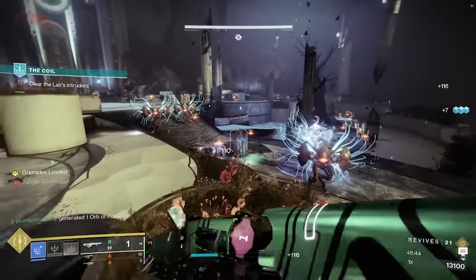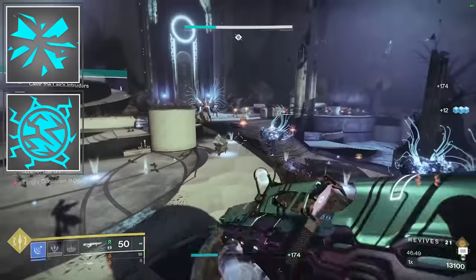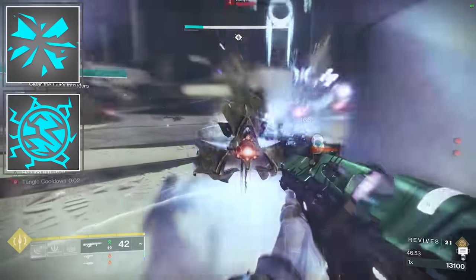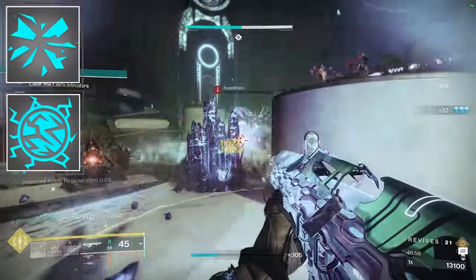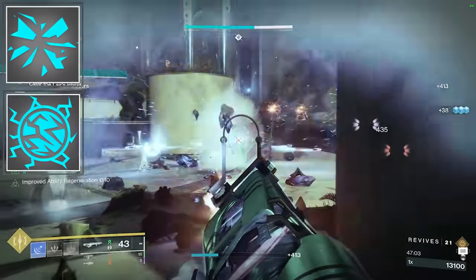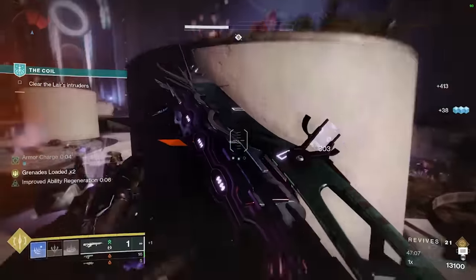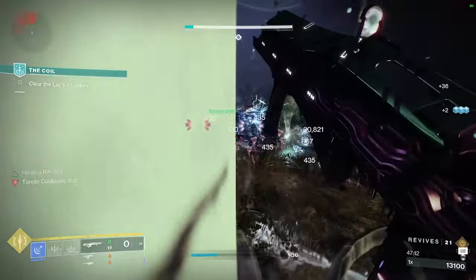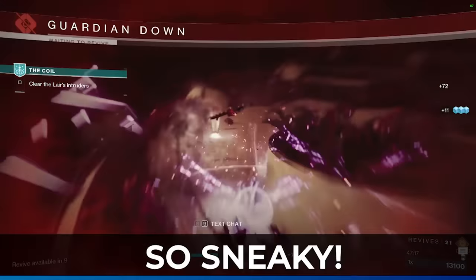The last thing that really impacts our overall build is the artifact mod choices. The first two are the stasis mods called Pillar of Ice and Hail of the Storm. What these do is cause our shatter damage from frozen targets and stasis crystals to hit much harder — I believe this is about a 15% damage buff for both. And then when we kill encased targets, they will spawn a stasis crystal for us. This is huge especially for a Stasis Warlock, because now we have a way to spawn crystals without using a Headstone weapon or the glacial grenade, and we could choose a different weapon like Quicksilver to play into the Strand aspects.